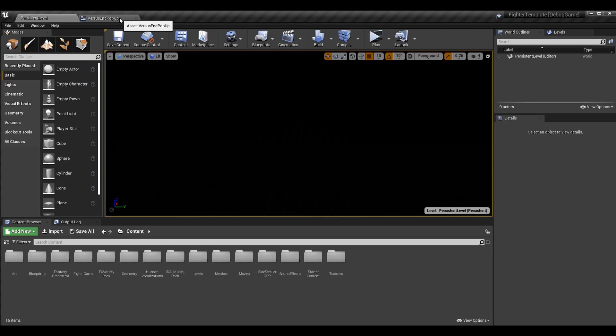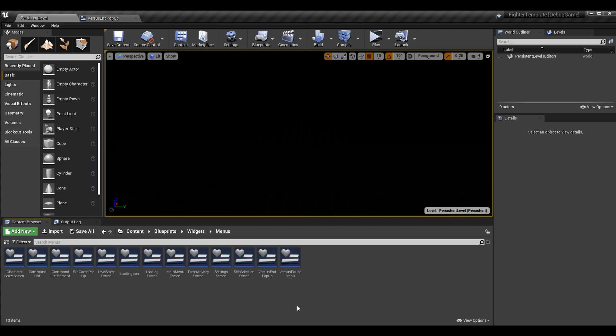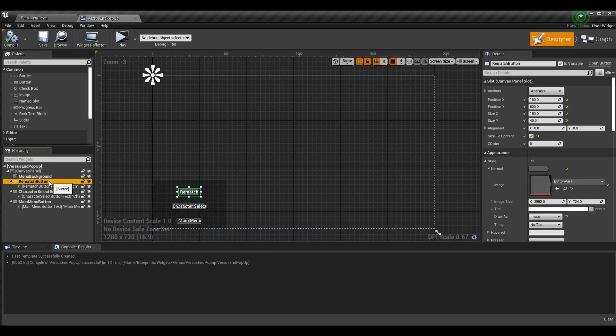The first thing we need to do is go to the actual widget. I have it under blueprint widgets — it's called Versus End Pop-up. It's the entire size of the canvas with a small background and three buttons. I went to each of my buttons and instead of using the standard Unreal button for the style — specifically for the normal state — I've changed the image from blank, which is the default Unreal image.